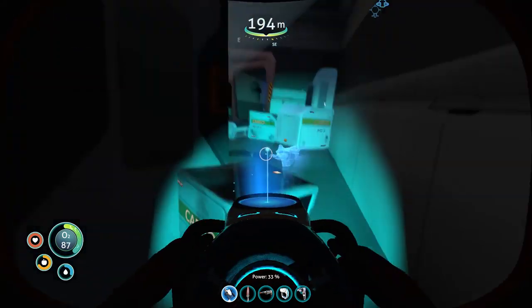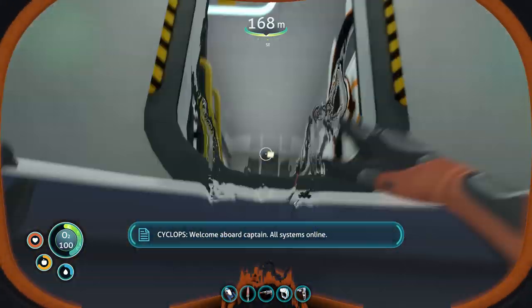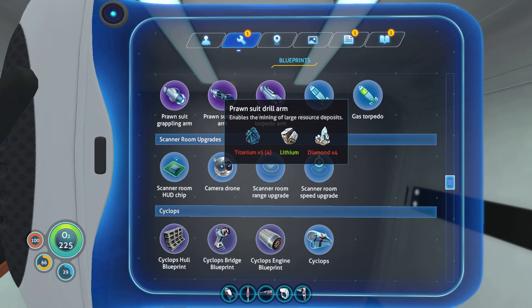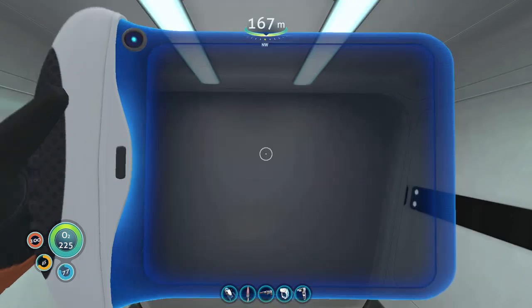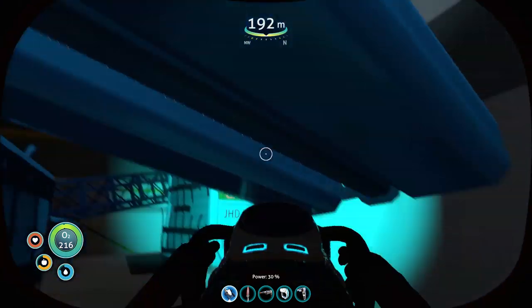The map thing is super hard to see with - there we go. Just scoot right up here and get on before they get me. What does it take to make the drill arm fragment? Titanium, lithium, and diamond - perfect, I think we have all of that back at base. Once we can make the drill arm fragment, I feel pretty safe going back to the underground river with the prawn suit to do a little more mining, because there's some really valuable resources down there we're going to want.